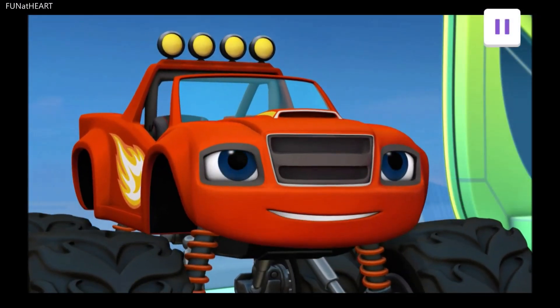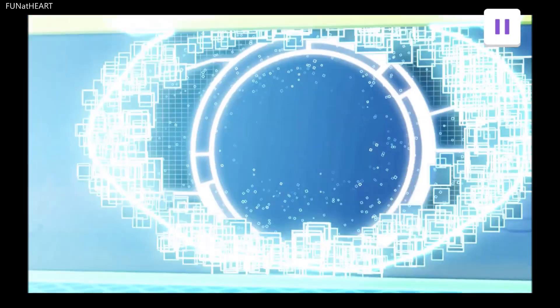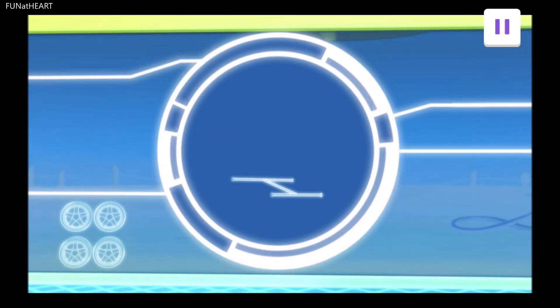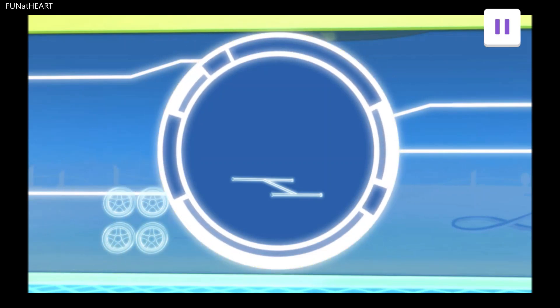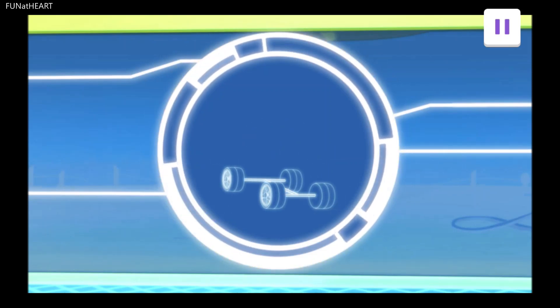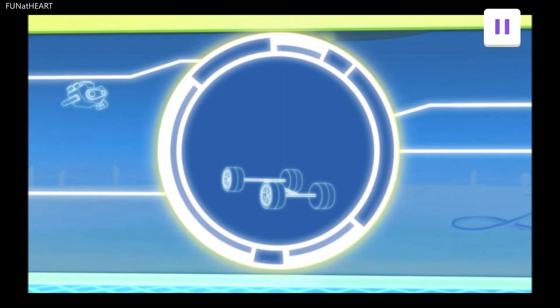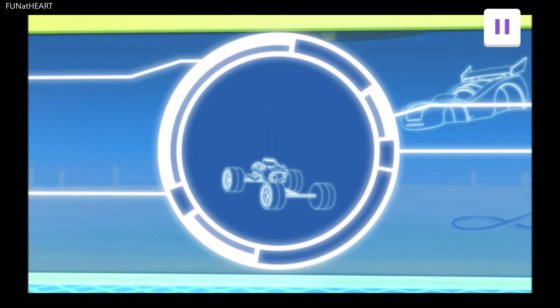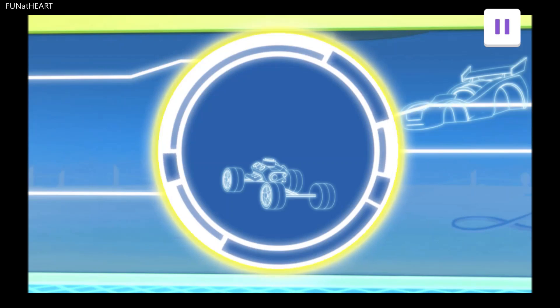Engineering race car! First, we need slick tires. Drag the tires over to the circle to attach them. Now we need a turbocharged engine. Drag it over to the circle. Last, we need the aerodynamic shape. Drag it to the circle.